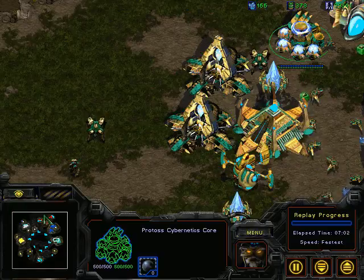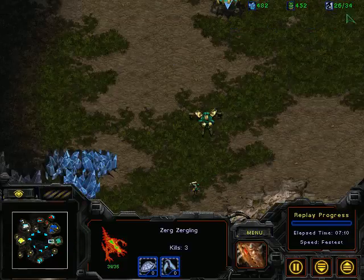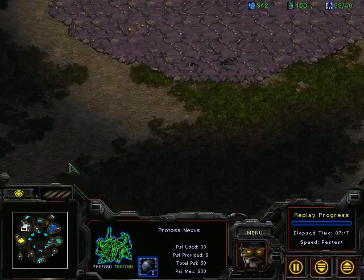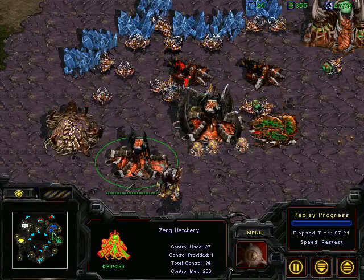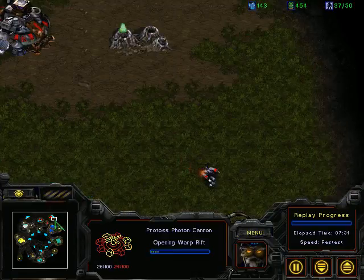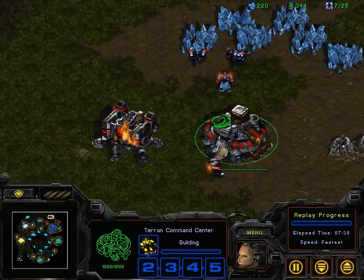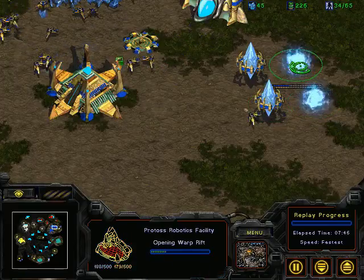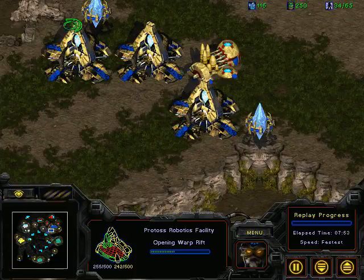I'm completely undisturbed, just macroing here and there. Trying to expand, one zealot scouts the location, and I dispatch my full force of one dragoon and one zealot to deal with Napkin's zealot. I expected more since he scouted me, but he's been crippled by three attackers. I wish they told me they were all going for him so I could help. Neurom is back mining with four SCVs.